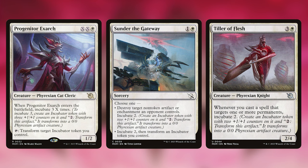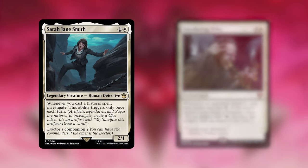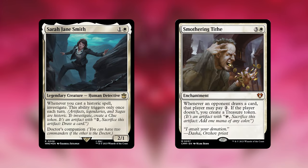Next we've got a few cards that make artifact non-creature tokens, which help us with utilities such as card draw or mana ramp, but they also help with crafting our commander because they're artifacts. Those cards are Sarah Jane Smith and Smothering Tithe. Smothering Tithe is of course one of the best white pieces in the game, and Sarah Jane Smith is going to be triggering very often with how many artifacts we're going to be casting.